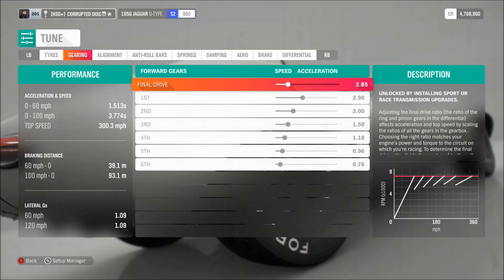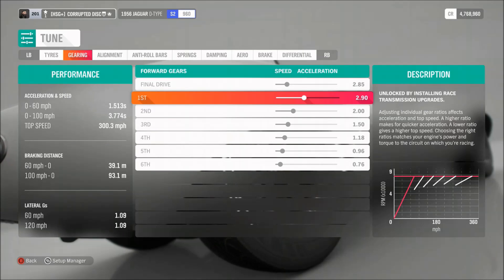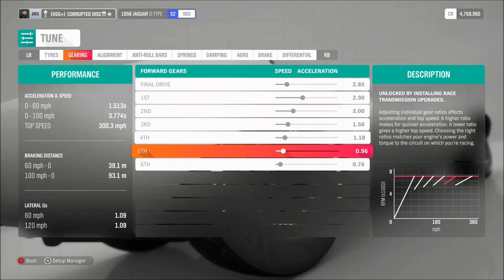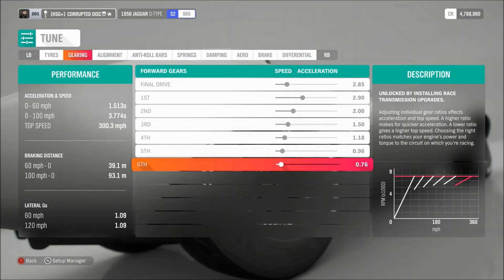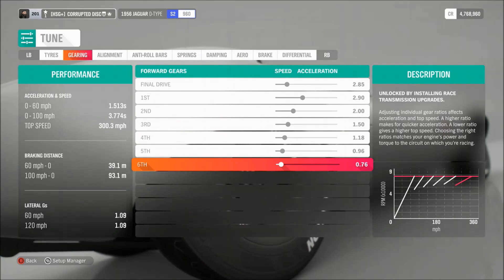As far as the gearing goes, I'd recommend a final drive of 2.85. Then for the individual gears it's pretty simple: 2.9, 2, 1.5, 1.18, 0.96, and 0.76 — actually similar to quite a few of my other tunes, because those settings work fairly well for most cars.